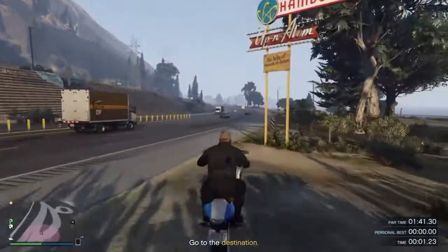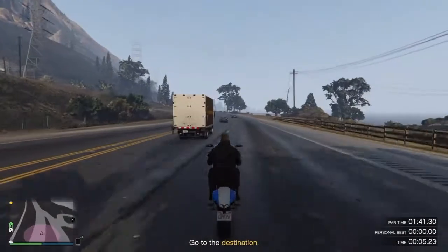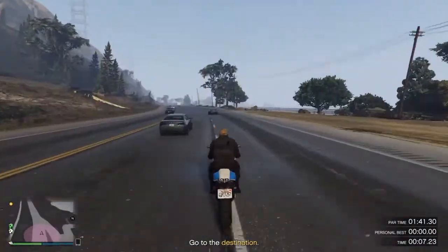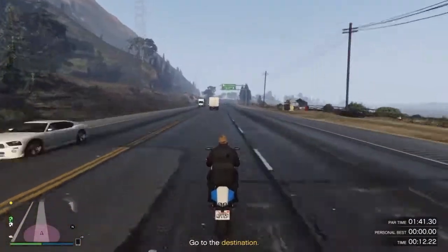For this week's time trial you're going to be wanting to use the Battle, and you'll be starting off at Procopia Beach heading all the way over to North Chumash. You're going to be wanting to beat the qualified time of 1 minute and 41 seconds, which will be earning you 51 grand.